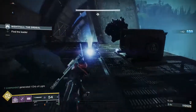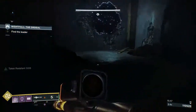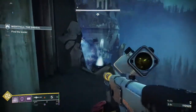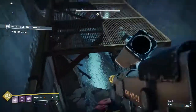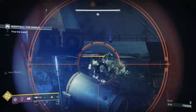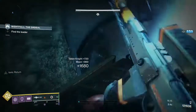This is the trickiest part, because you've got an overload down at the bottom, and an overload and an Unstoppable up in front of you. My suggestion is, the first add to take out is the taken knight at the back — the solar taken knight. So we're going to jump up to where the first overload was and take this knight out. As soon as we break his shield, we're now going to be doing more damage for the rest of the magazine. He goes down pretty easily.